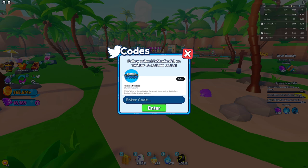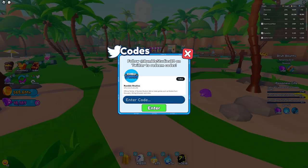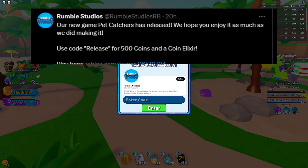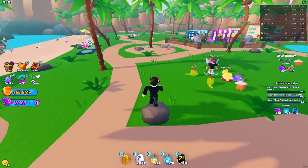The code you want to enter is 'release' — that's the code that's going to work. I already typed it in, so it should work for you guys. It didn't work for me though, so I'll put a picture on screen right now from the Twitter account where they explain what the code does.